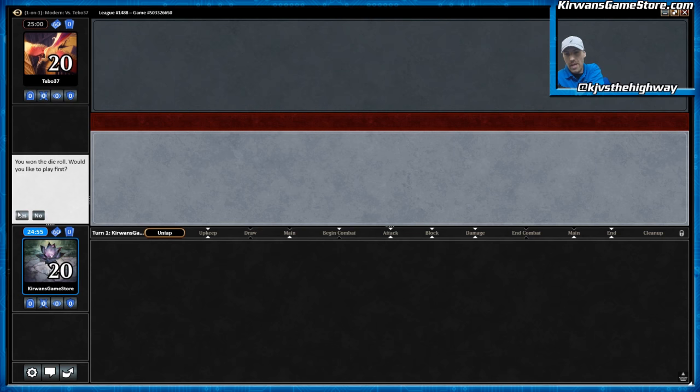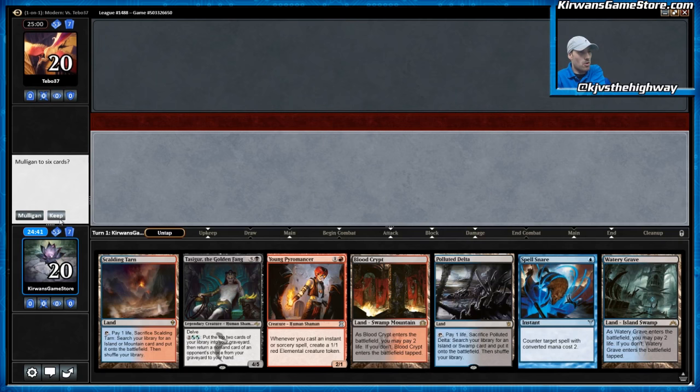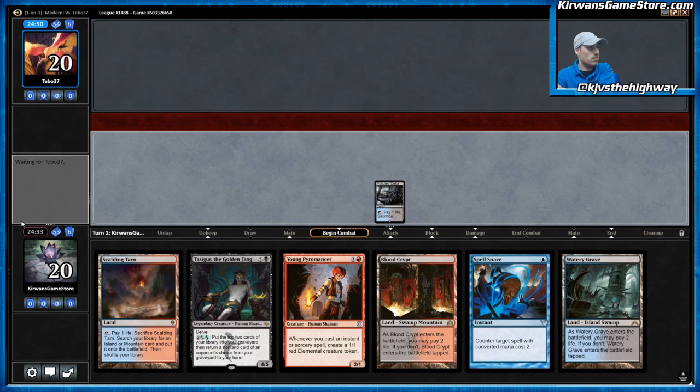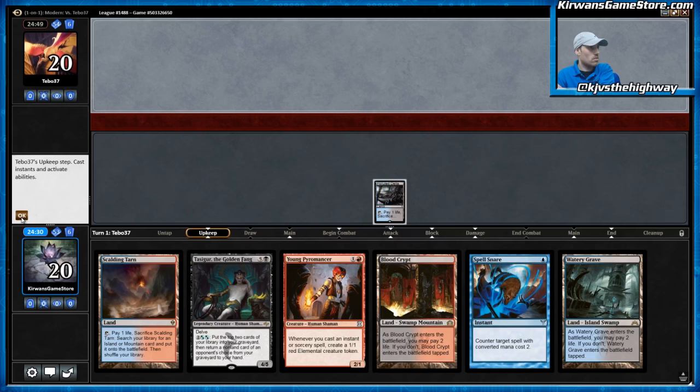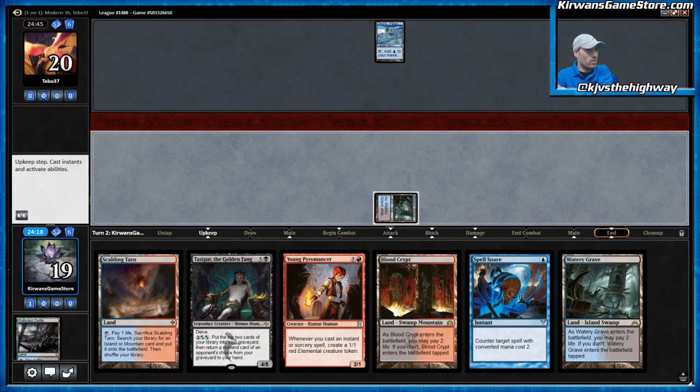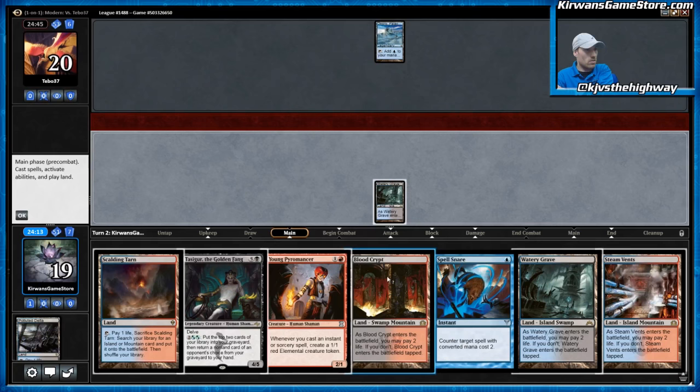Welcome back to Constructed Accumulated Knowledge. This is the third match in our League series. Unfortunately, our opponents got the better of us the previous two times — a close match against Burn, and a close match against Mono-Black Control, which is interesting. Our hand is great this time: we have Spell Snare into Young Pyromancer, Tasigur, and a bunch of Fetchlands to support Tasigur. Probably going to lead on Delta and get a Basic Mountain. Our opponent has a Borough Palatine in the Clouds — I think that's played in Taking Turns and Murfolk. Could be something weird, maybe an artifact deck.